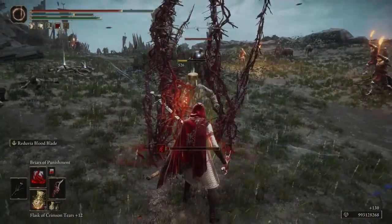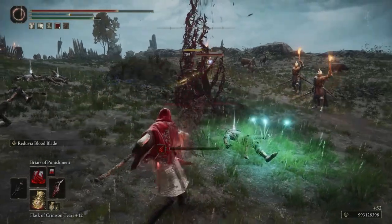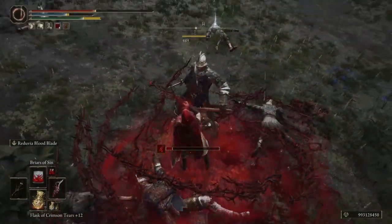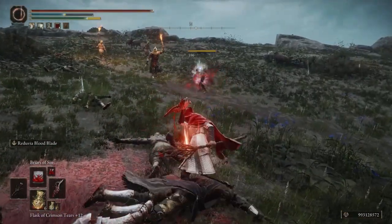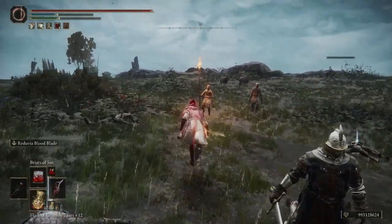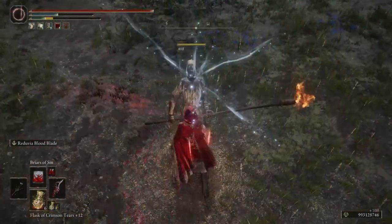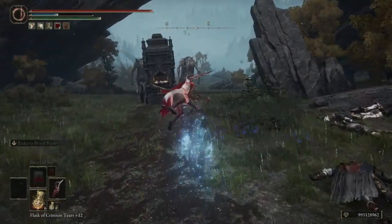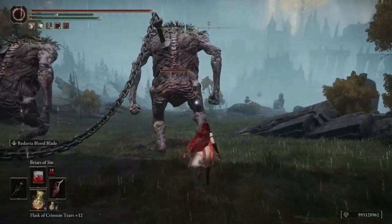Overall I think this build really does feel like you're playing Skarlet — like you're playing a blood mage. We could have gone the faith route and used a seal to cast blood incantations, but I've already done that before, and I really wanted to put the Briar sorceries to use because I don't think I've seen a lot of people use them in builds. So now I'm going to show you where to get all the gear and items you need to make it.